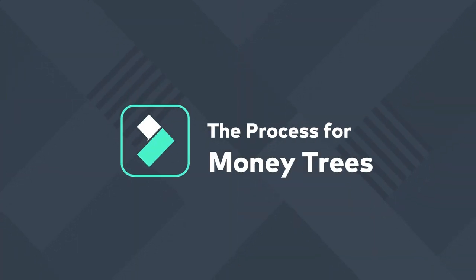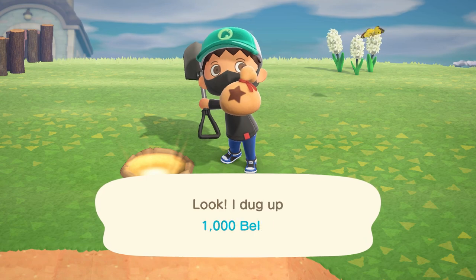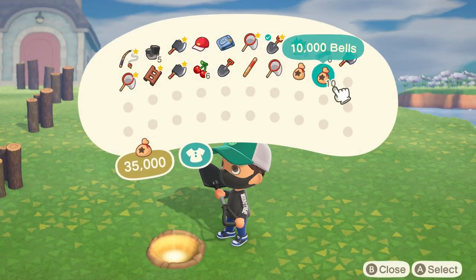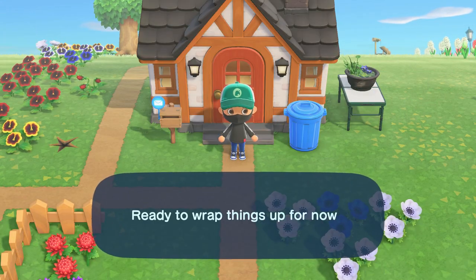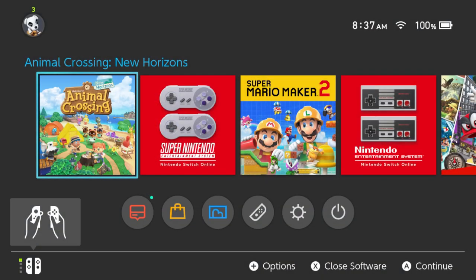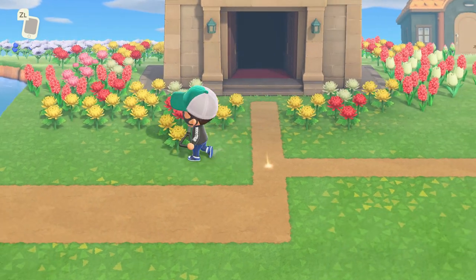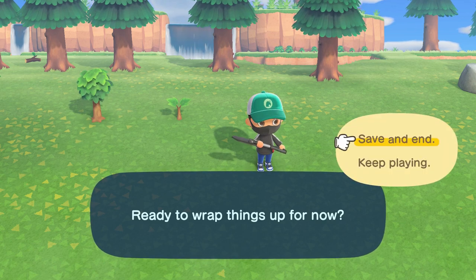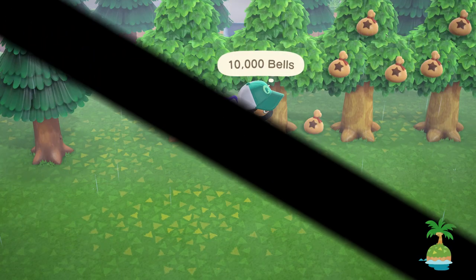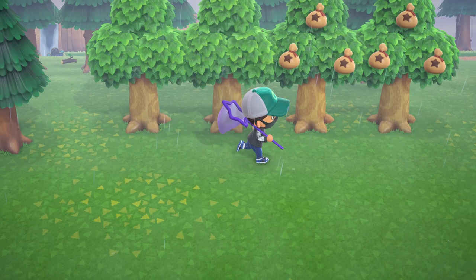Now let's get to the process. Step one: launch your game, find the glowing spot, dig it up, and place the money amount of your choice in the ground to create the money tree sapling. Dig it up and move it to a spot of your choice. Step two: save the game and exit completely, then adjust your time to fast forward one day. Step three: repeat step one — find the new glowing spot, create your money tree sapling, place it in the spot of your choice, save, exit the game, and adjust your time settings to move forward one more day. Step four: eventually you can start to harvest the money trees, which should take about four days per tree.